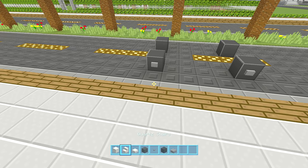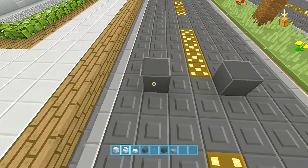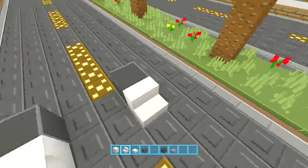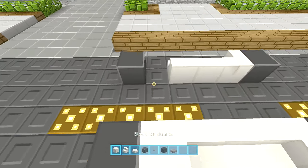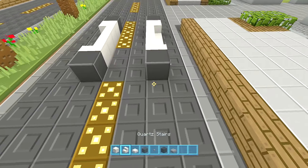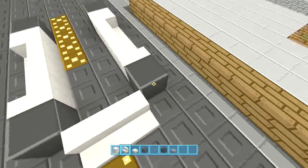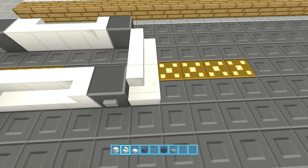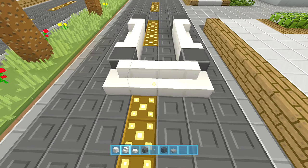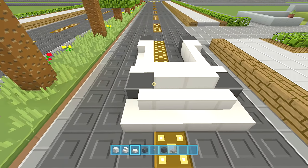Take your quartz stairs and decide on where the front of the car is — I want mine to be facing this way. Place a stair right there and there, and then facing this direction put two more stairs there and there, then the same on that side, and then the quartz block to finish that off. Then at the front of the car place down two steps right in the middle, and then place another step to the side on both sides, making sure they're the corner shaped steps.